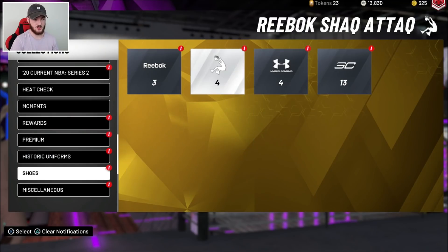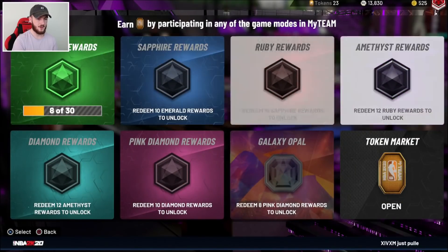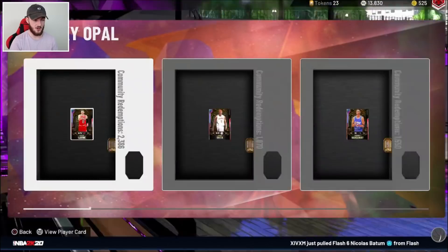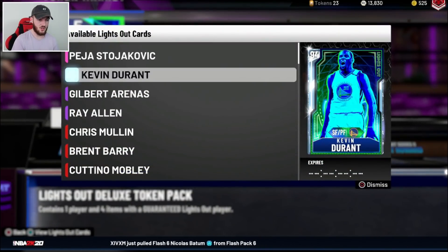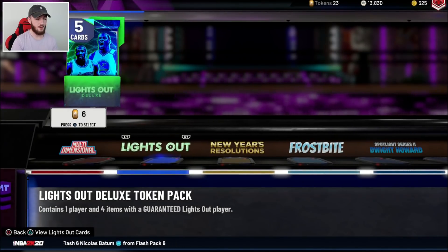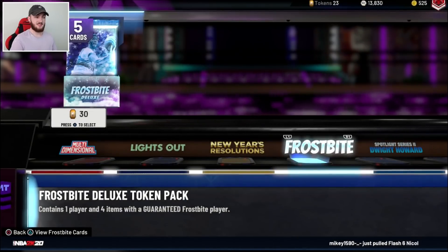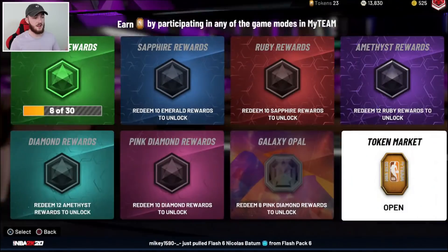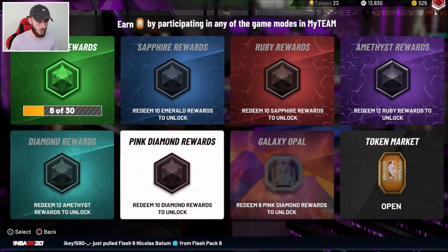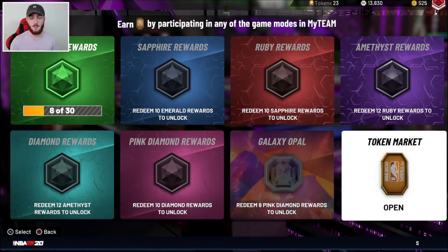Another method is quick selling shoes — that's always been a decent way to make MT. And because I don't really care about the Galaxy Opals or pink diamonds in the token market, I use my tokens to open packs. The Lights Out packs have good odds, and I also open Frostbites because you could pull a good card or just silvers. Just turning tokens into MT — personally I don't think the actual token market cards are worth picking up on my main account where I open packs, so I'd rather turn tokens into MT.